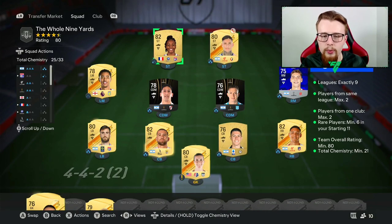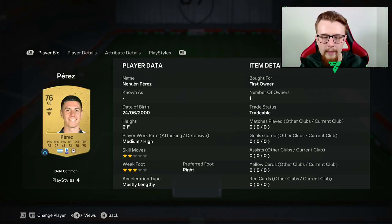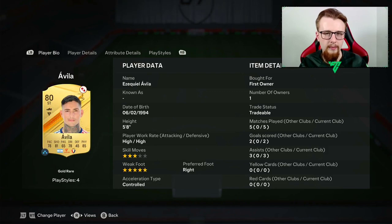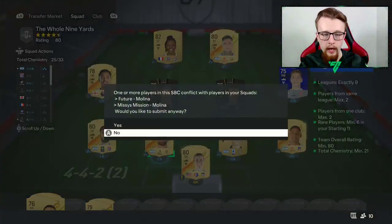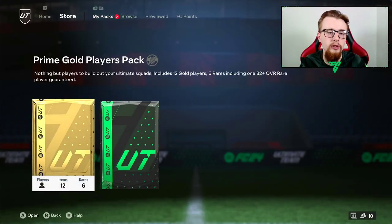Let me take you into the Advanced SBCs to do another one before the final pack. We're going to do the Nine Yard SBC. This was fairly simple - using a lot of cards in the club I don't really need. The only card we bought was Otamendi for a thousand coins. We are using tradable cards which I understand isn't ideal - at the start of the game we could be selling these to make coins to buy players - but we want to hopefully get something good from packs.